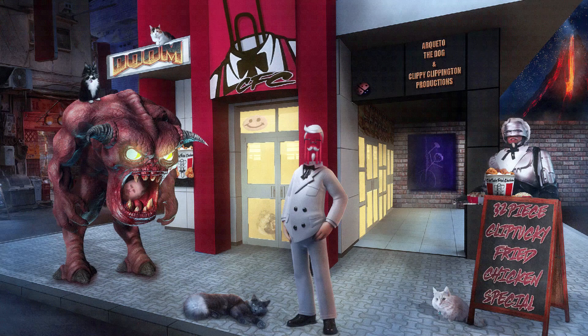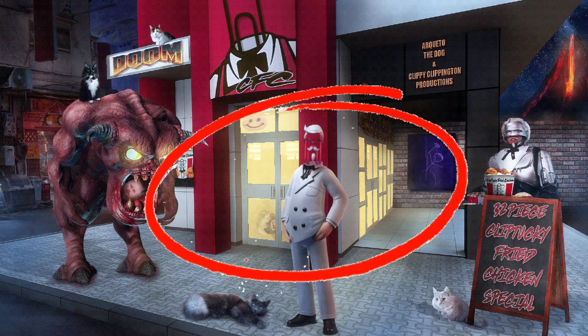My buddy Arketo made this great artwork. I don't have a mouse cursor so I'll just explain things here. Up at the top is my cat Nymeria. You got my cat Konky on the left. Quinn down at the bottom by Clippy Sanders there.